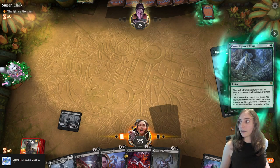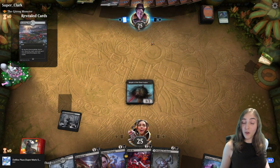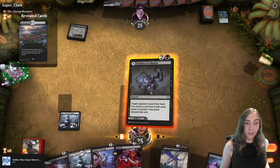Black has a lot of really, really good spells, and in Brawl it has really good removal. But you know what has even better removal? Golgari. Because black and green together — that's Golgari — you know what they have? So much good stuff.